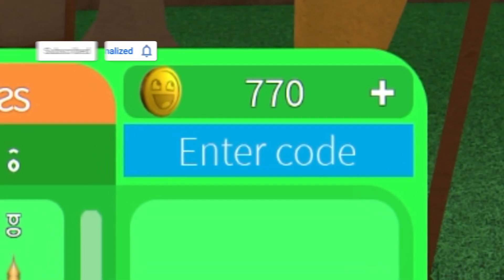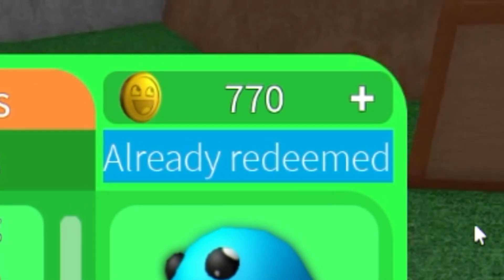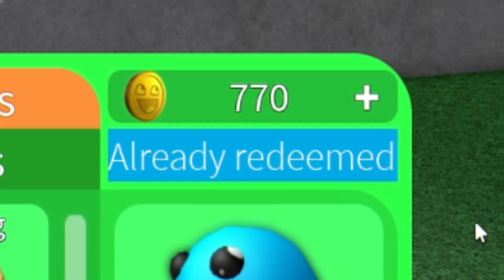The first code today is going to be 'tweet tweet'. Go ahead and redeem that now, then click Enter on your keyboard. That one's going to give you a Twitter bird pet.